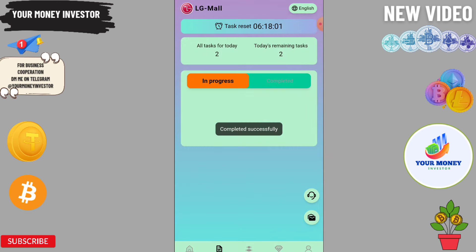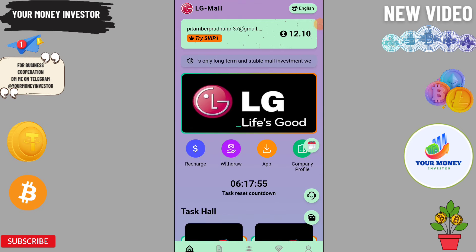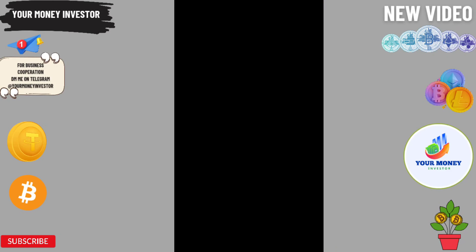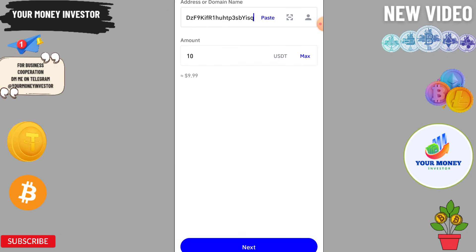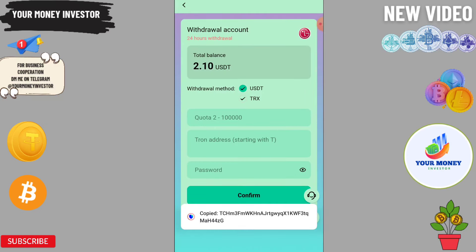Just do two tasks and you will get two USDT instantly from this platform. Tasks reset every 24 hours and you can easily withdraw. Before you withdraw, you need to set up your withdrawal method — you can use TRX or USDT to withdraw from this platform.